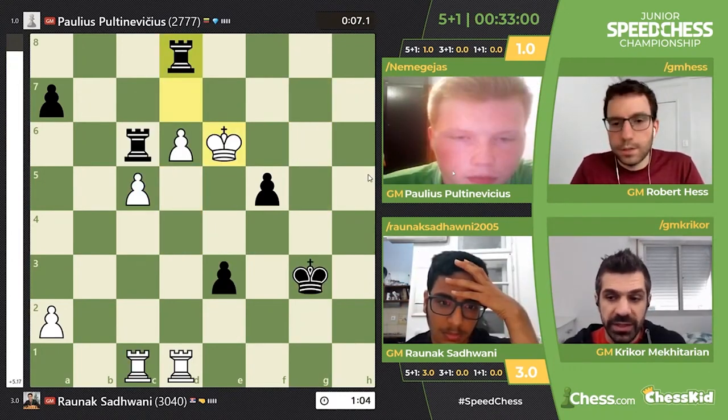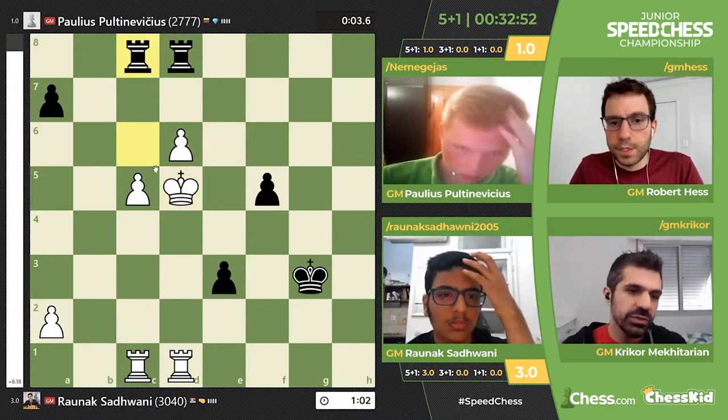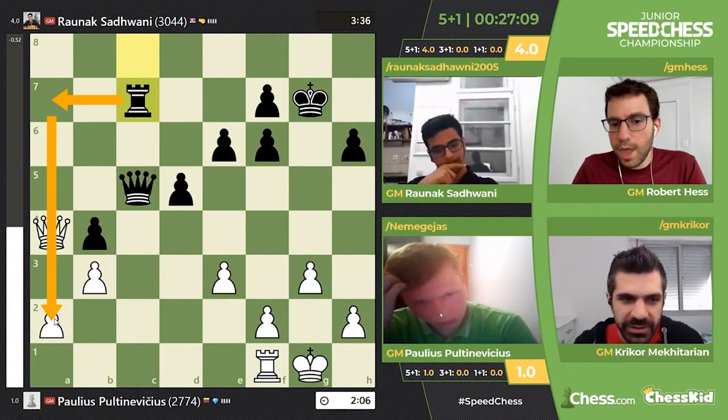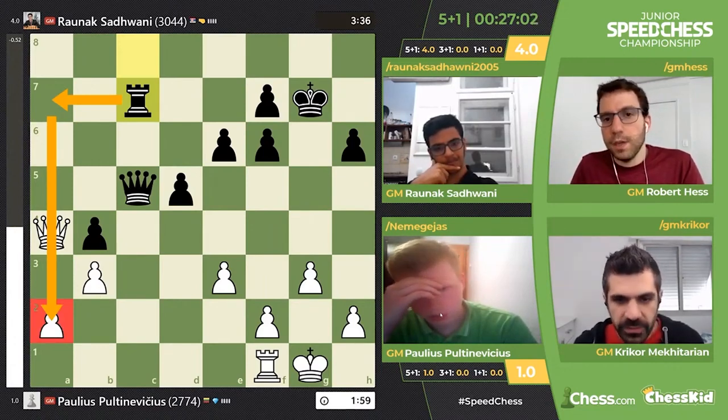It's so hard to be that much ahead on the clock against a 2800, like Raunek is doing. It's so difficult. He goes for king d5 and c6 is going to be — yeah, the a2 pawn is just hanging. This looks like trouble once again for Paulius.